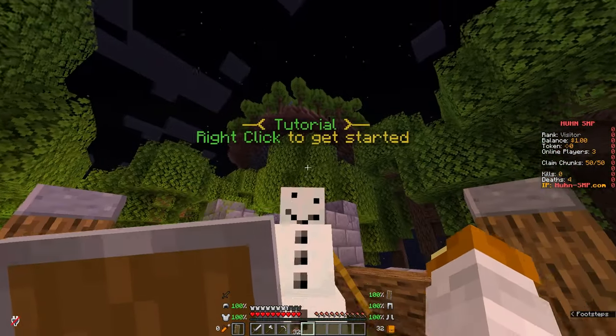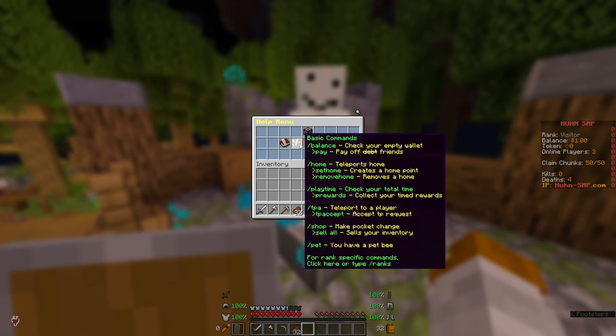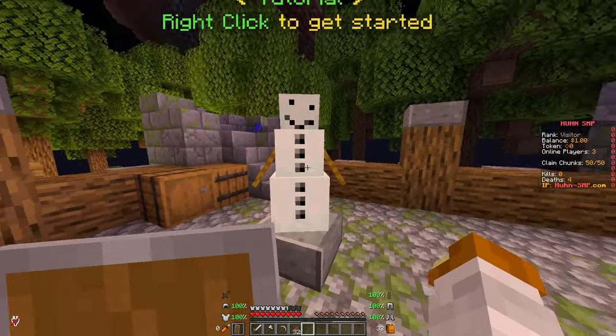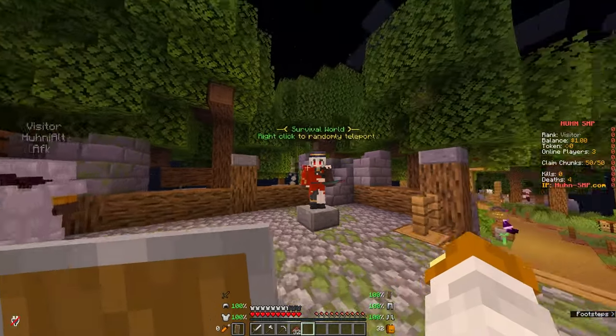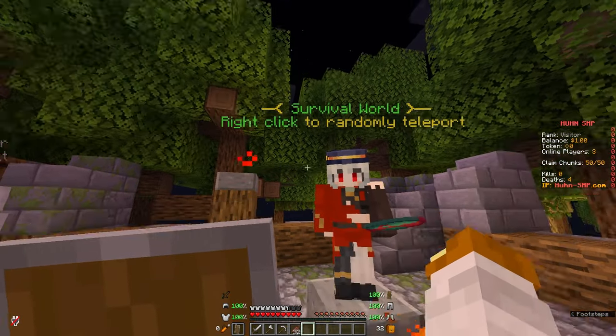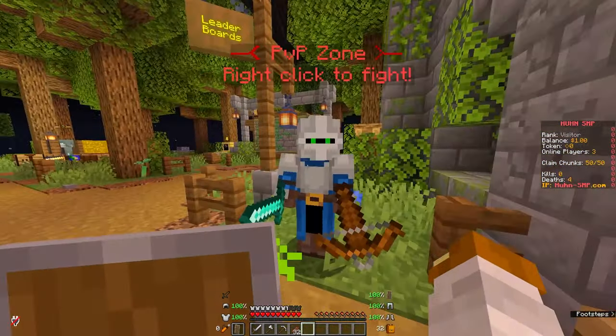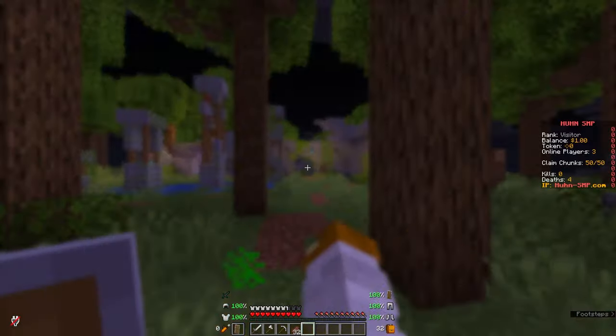To the right of spawn you will see the tutorial NPC. You can hover over it to see some of our commands — it's currently not updated yet. This is also the survival world; you can right-click it to get teleported. But first, let's check out the spawn. Here is the PvP zone — just right-click it and you're there.